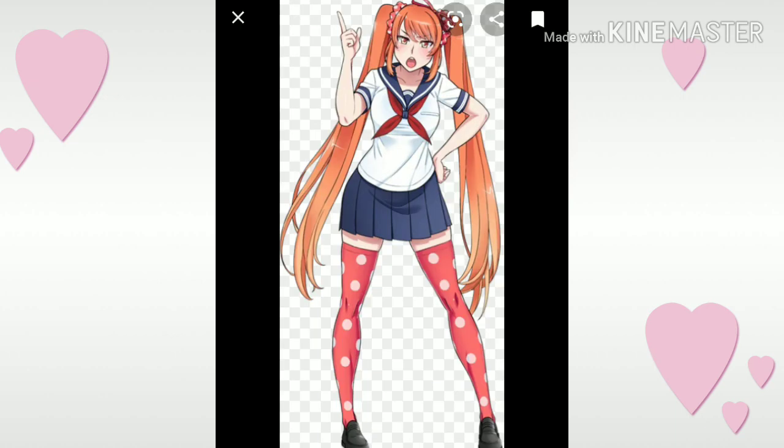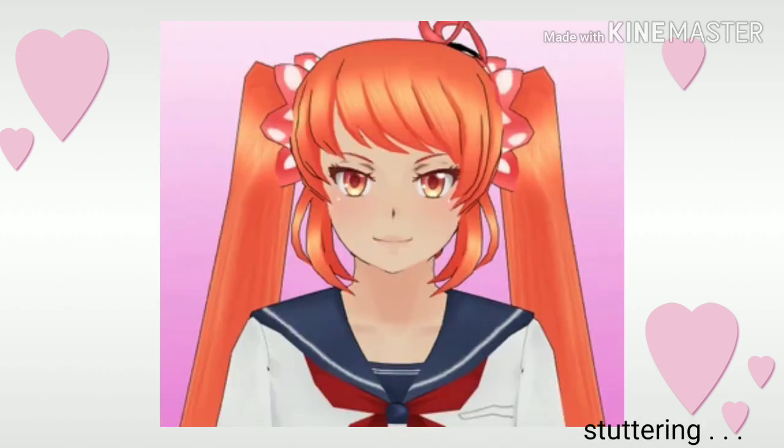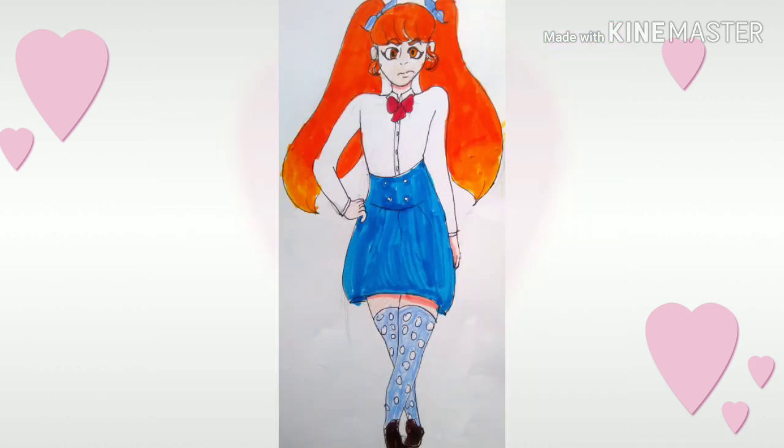The next one is Osana Najimi — I think that's how you pronounce it. I like her design. I like that she has really long hair, and that when she confesses to Senpai she cuts it short. I think that's nice. So I kept her hair kinda long, and I made her stockings and the scrunchies in her hair blue, because I thought that would look better with her orange hair.